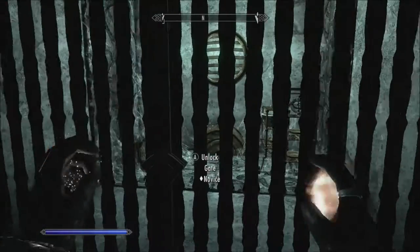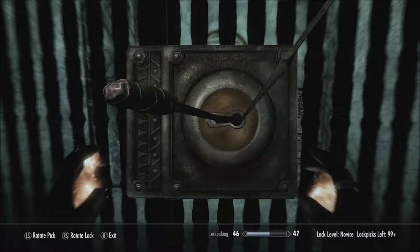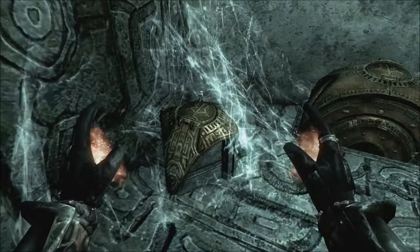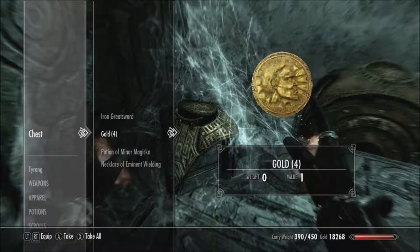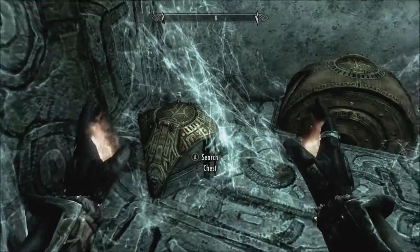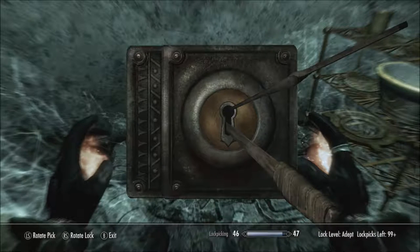Oh, there's this — it's a novice lock. And there we go, that was quick. And an apprentice lock. It's basically the practice lockpicking room. And adept — yep, this is the lockpicking practice room.